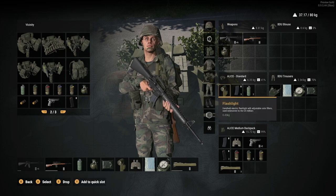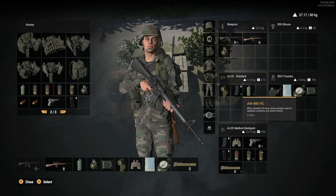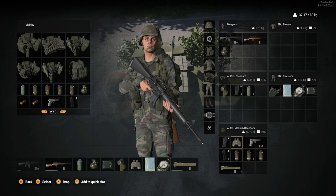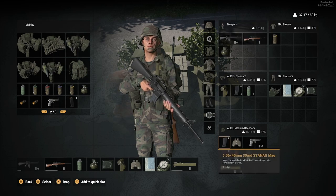Once things are in your inventory, you can move them around by selecting them. You'll often find that you have to select the particular part of your clothing first. So if we want to move that smoke grenade, first we have to press A to select the backpack. Then we can use our D-pad to pick up the grenade, press A, and now we can move it — say, into our blouse — and that then appears there.